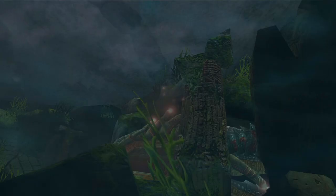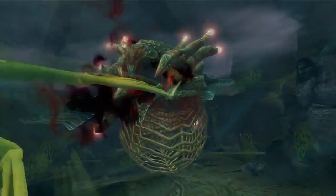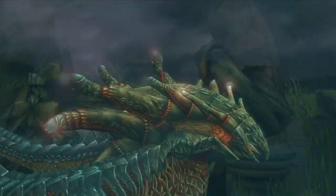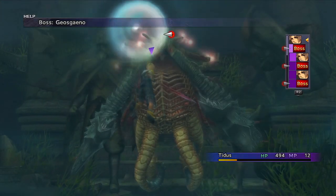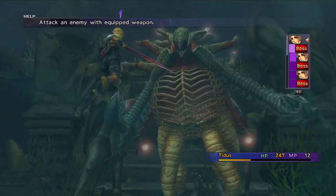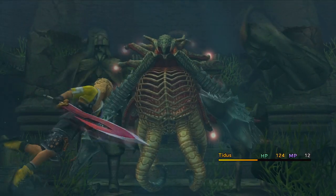Here comes a big fish. I guess that Sarasin knows better. This is a fight that we unfortunately can't win at this point. The battle will automatically end after two or three turns, so you don't have to worry about it. Just strike him. You can't really die in this fight, I believe, so you're all good.